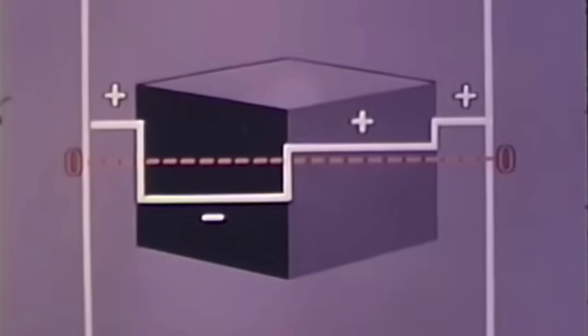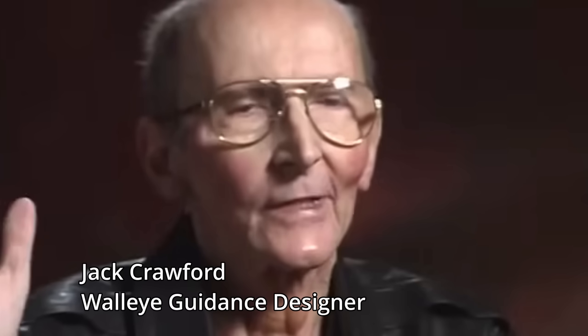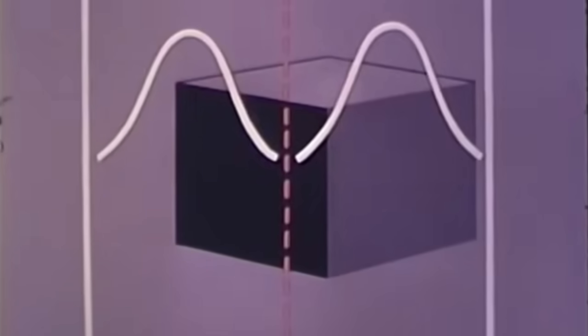Perfecting a targeting scheme and a method for defining the target within the TV picture were the final keys to the guidance system. If you look at something, you see it by contrast. Everything in your field of view, you see because of a contrast between that object and its surroundings. So you look at the television signal, and the signal is nothing but a signal representing how bright or dim a spot is in the scene. What we did was take that signal and differentiate it. Differentiating gives you the rate of change of the signal — that's essentially the contrast at that point. And we rectified it so that it didn't matter whether it was a positive or a negative contrast.